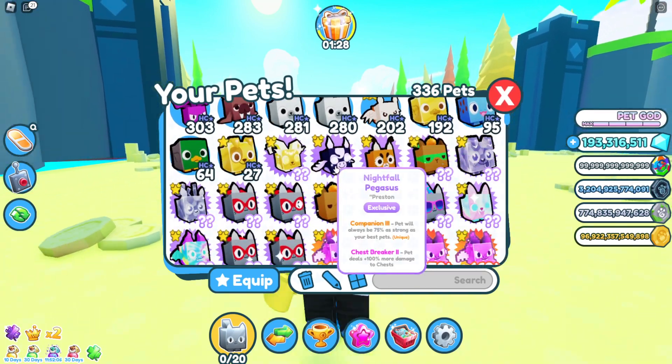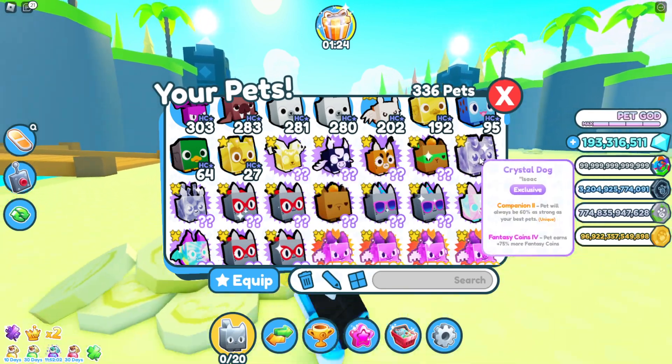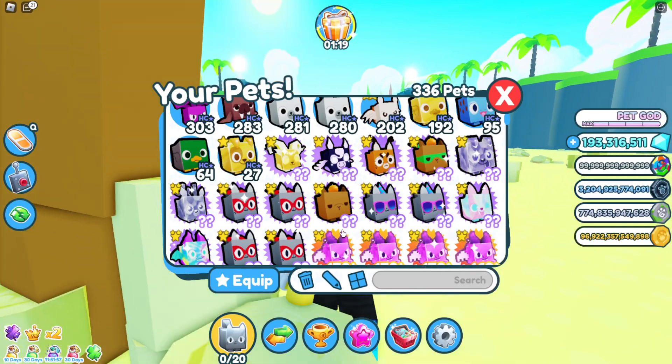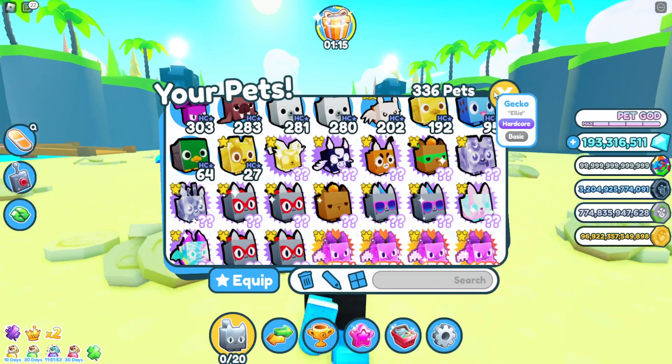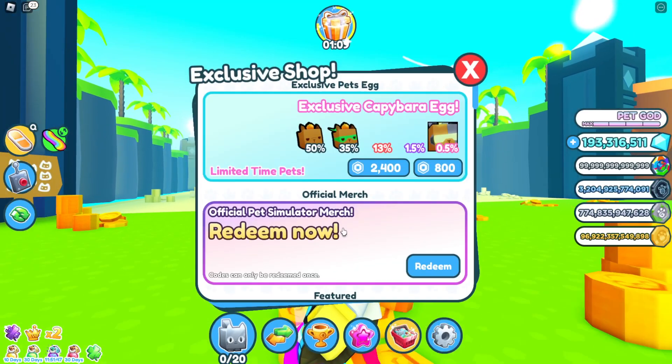I also forgot about these ones — I got the nightfall ram and the nightfall pegasus, the crystal dog and crystal deer. Then I traded one and got the tie-dye corgi and tie-dye dragon. Alright, let's go ahead and redeem these codes and see what we get.